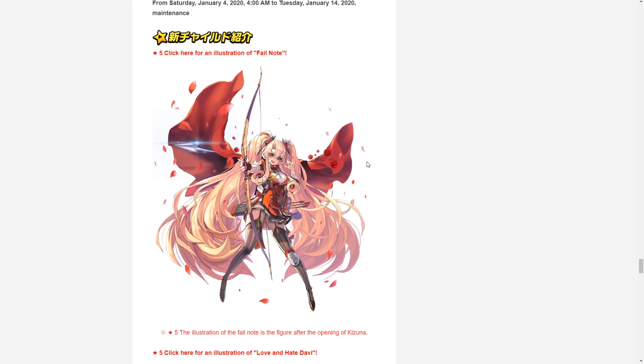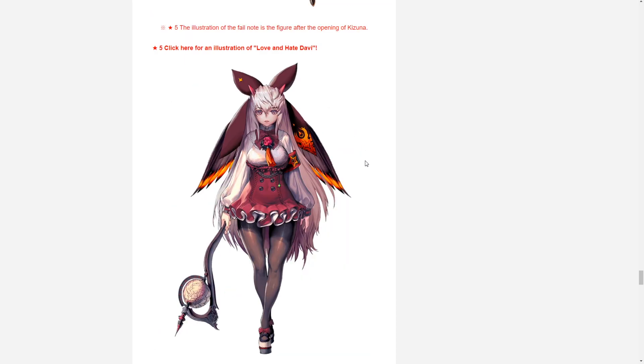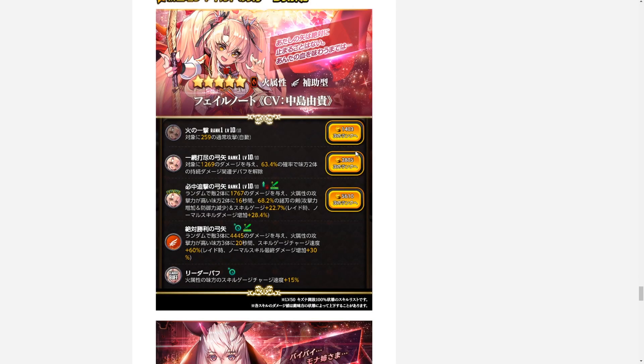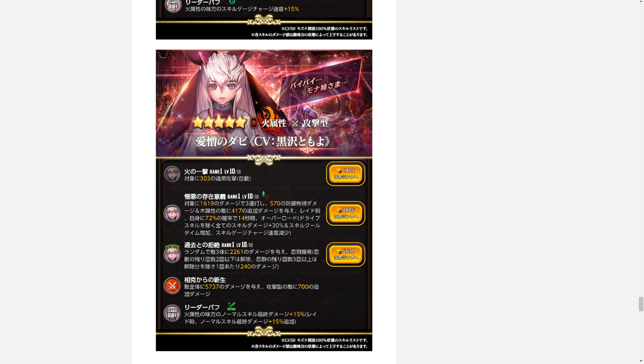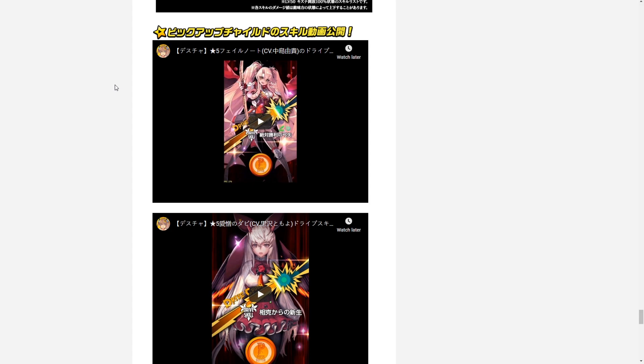We have the illustration for Failnaught — her splash art displayed on the home screen when summoned — and the illustration for Love and Hate Davi as well. Their skill sets confirm that Failnaught is a fire type supporter and Davi is the fire type attacker type unit. We'll go over their skills shortly as well as their drive skills.